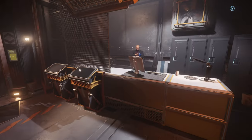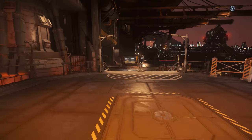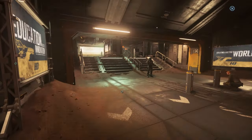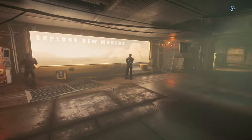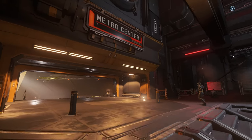Walk out. Obviously you can't go to the right, so you go to the left. Follow the corridor, stop and think, enjoy the view, welcome to Loreville, and you're going to go left here. It always helps to look both ways just so you know where you're going. Go left again — the metro center is where you want to go.